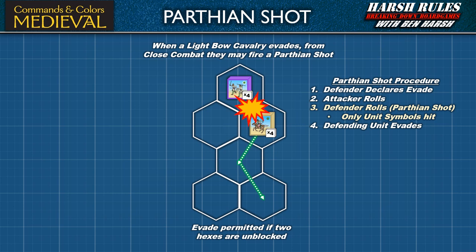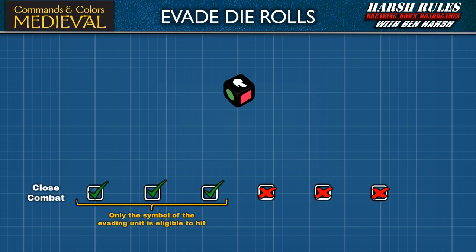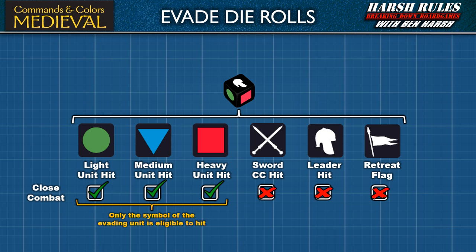After the Parthian Shot, the light bow cavalry unit will evade two hexes towards its baseline. Prior to making an evade movement, the attacking unit determines and rolls the appropriate number of battle dice; however, only symbols that match the evading unit will score a hit. All other unit symbols, leader, sword, and flag die results are ignored. If the die results eliminate the evading unit, a victory banner is gained. If the evading unit receives a hit and has an attached leader, a leader casualty check is made using normal rules, which will be covered later in this episode.